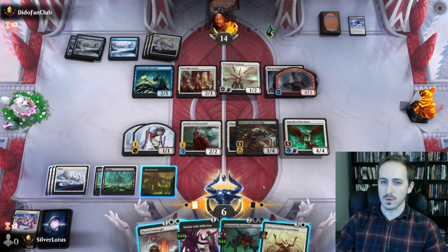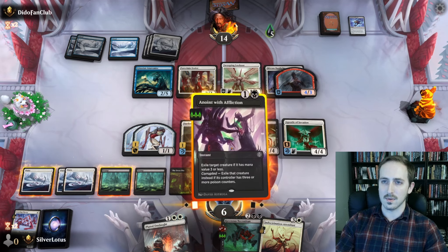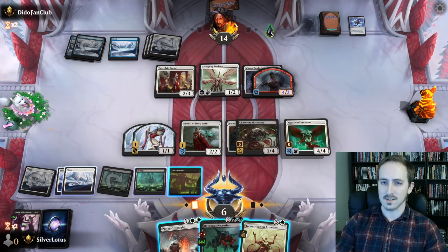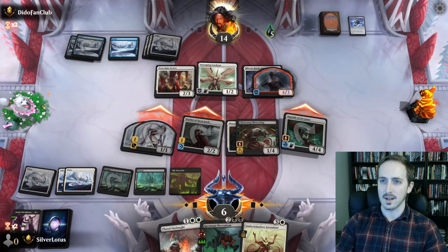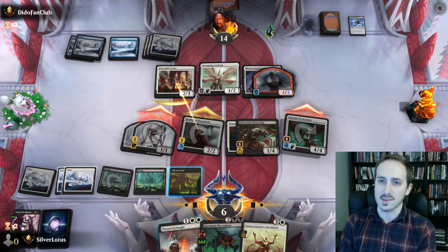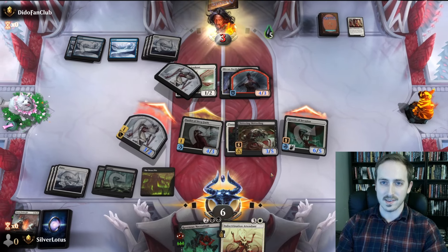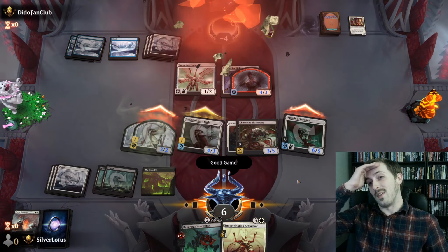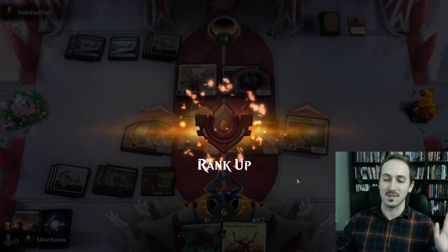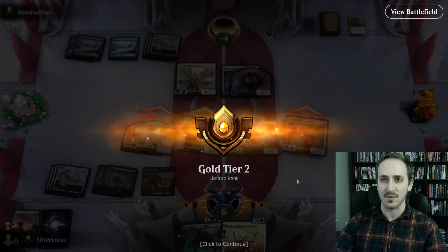We have Anoint with Affliction which can now exile anything we want. Why don't we go ahead and do that — we'll Anoint the Anatomist. Plated Onslaught is an instant so let's just go to combat and swing all out. If they don't block anything then we just win. In fact, if they only block one thing, I think we still win. Double strike plus +2/+1 in the air plus the Mites. Yeah, good game opponent! Wow, we went from basically being dead in one turn to hard blocking everything and then swinging for what was that — 20 points of damage on the following turn. That was nuts.